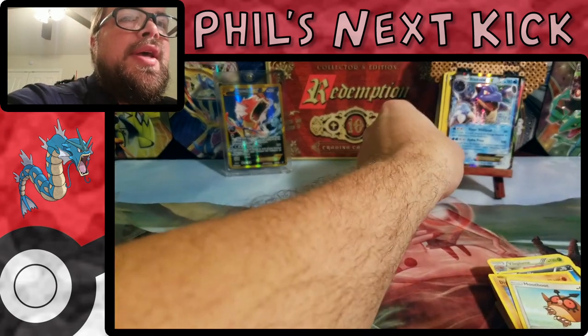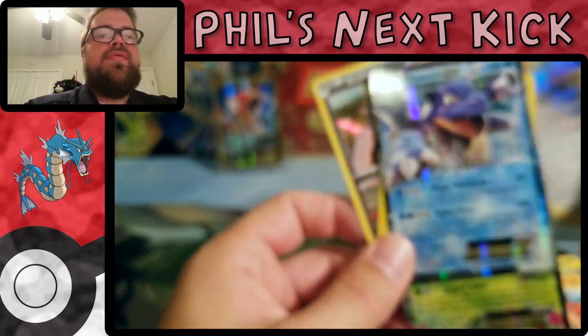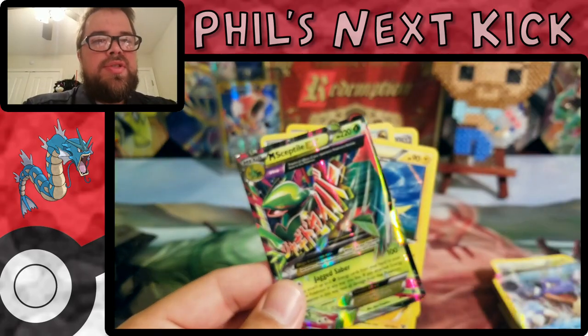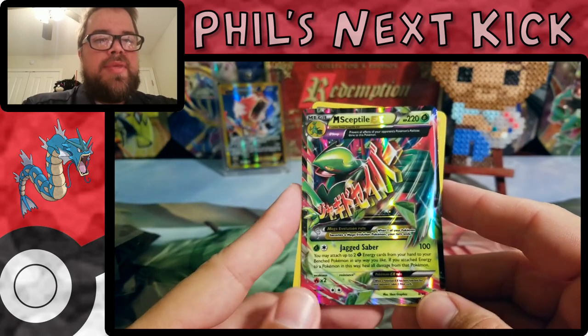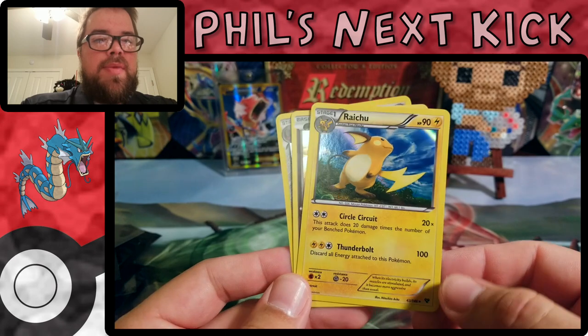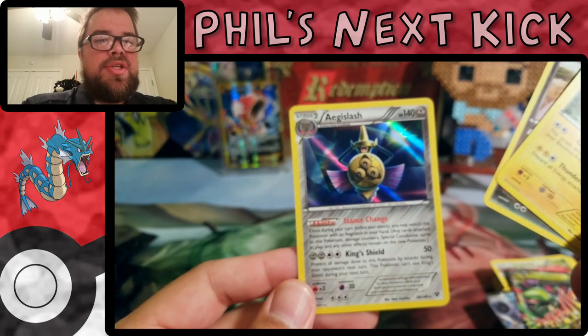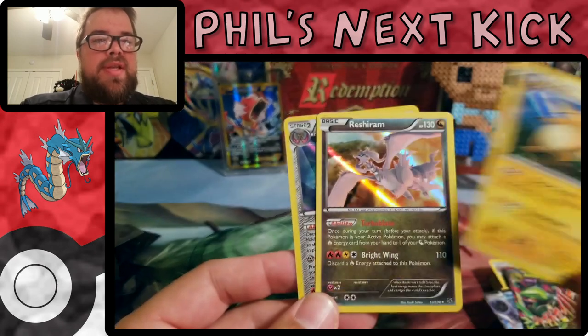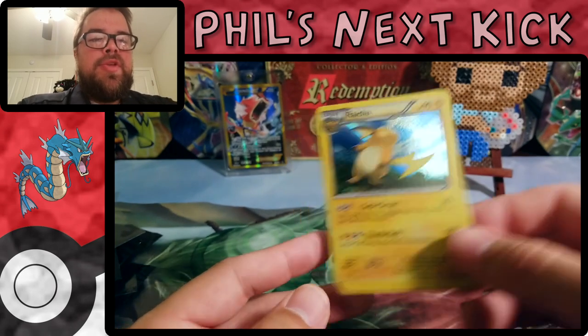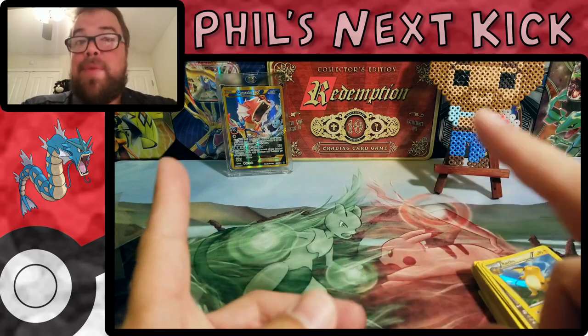So out of 10 packs we got 5 hits: Blastoise EX from Generations, Mega Sceptile EX from that set I can never remember, a Raichu holo from XY base set, an Aegislash holo from XY base set, and a Reshiram from Roaring Skies. So 3 holos and 2 ultra rares out of 10 packs — that was pretty good.